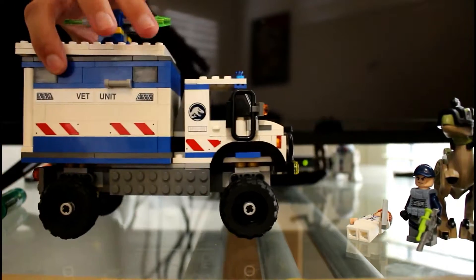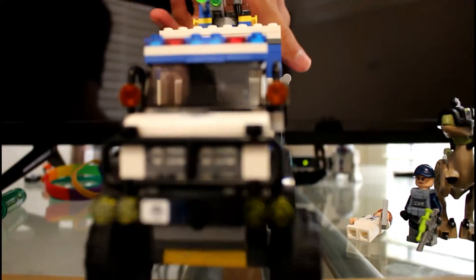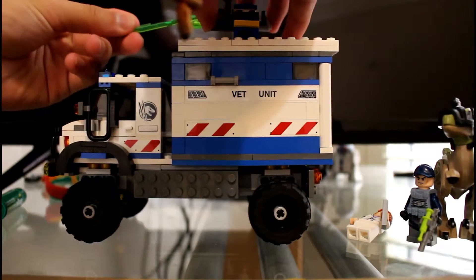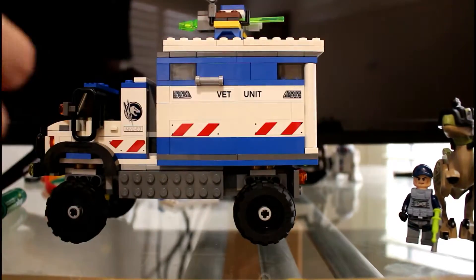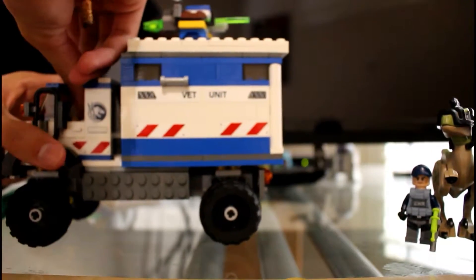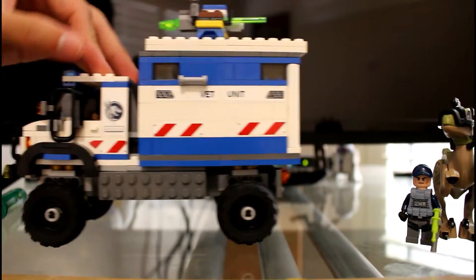The whole vehicle is pretty cool, though these are all stickers. Here's a front view. You can remove the top, and there's a seat in there with the steering wheel, so you can stick your Claire minifigure right in there.